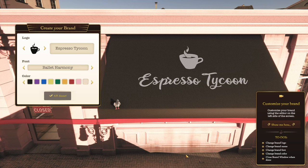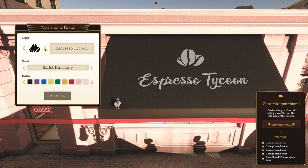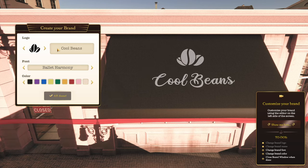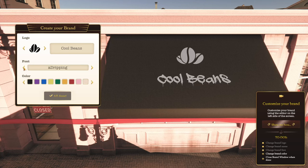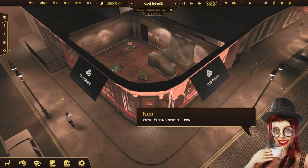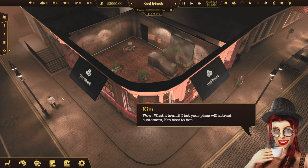I have a to-do list! I have to change the logo, the name, the font, the color, and then close the brand window. Let's start with the logo. I have an idea. Let's do this. Let's see if we can get a nice chilly font going here. That looks kind of chilly. Why don't we just go with that, and we'll stick with the theme and do blue. I think we're all done. Wow, what a brand. I bet your place will attract customers like bees to honey. Now let's learn how to navigate around the scene.